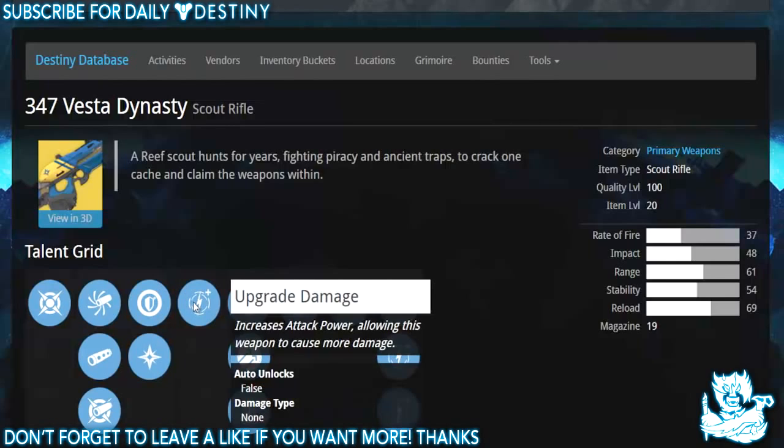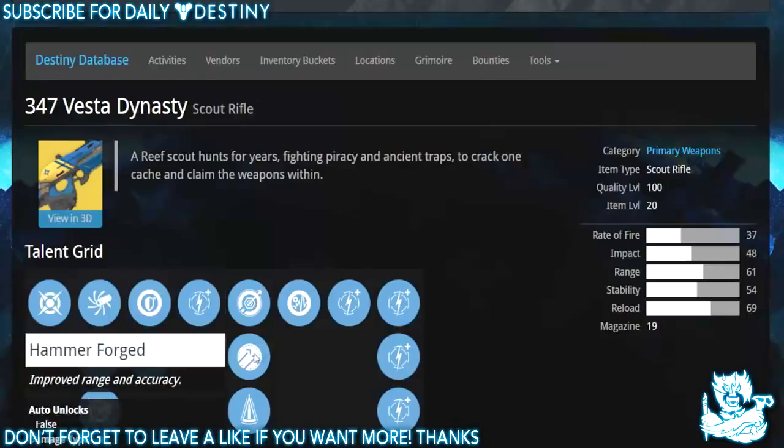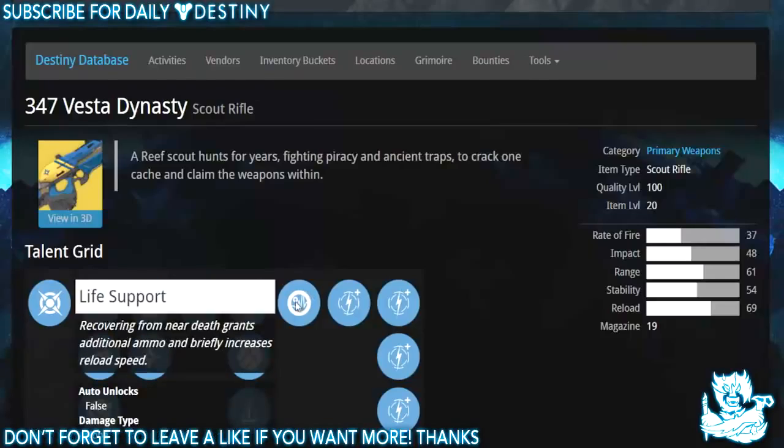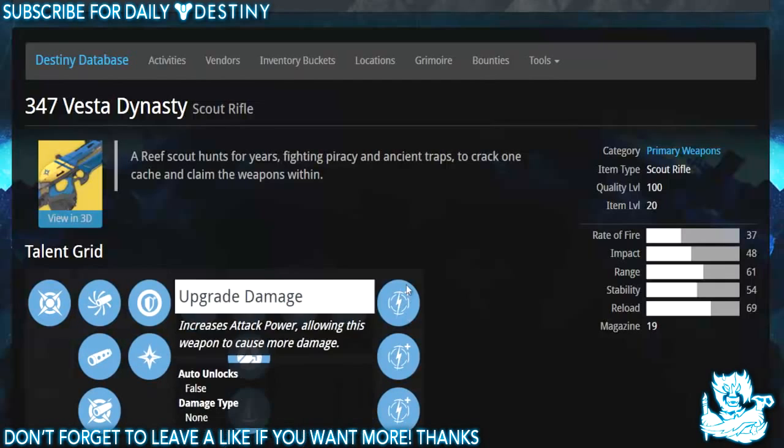We also have one of five damage upgrades, Single Point Sling — switch weapons faster and quicker while aiming — Hammer Forged — improved range and accuracy — and Perfect Balance — this weapon has extremely low recoil. Then there's Life Support — recovering from near death grants additional ammo and briefly increases reload speed — followed by another four damage upgrades.